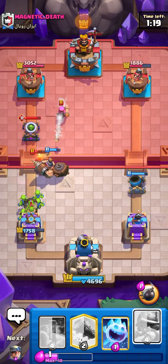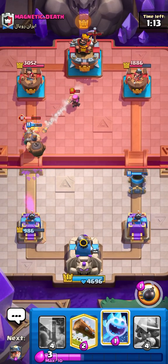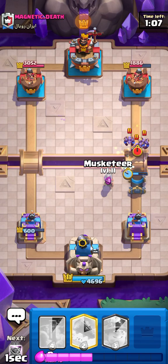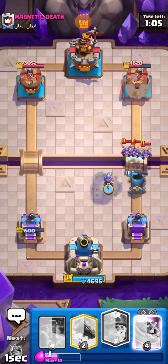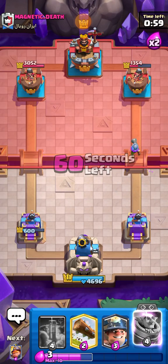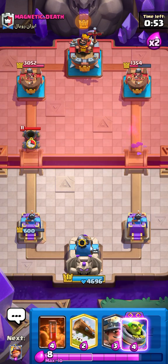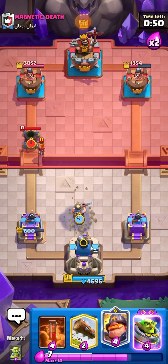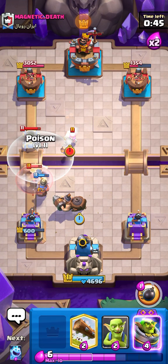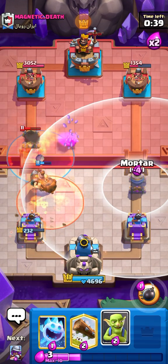This might be our first loss — it's looking pretty rough. Our Mortar is still alive, thinking if we can keep it alive a bit longer. His Minions — well played there. We still get another hit — pretty good. Musketeer does not get another hit — that would have been so good. Going Miner in the middle and then Mighty Miner as well, Poisoning on the Firecracker.